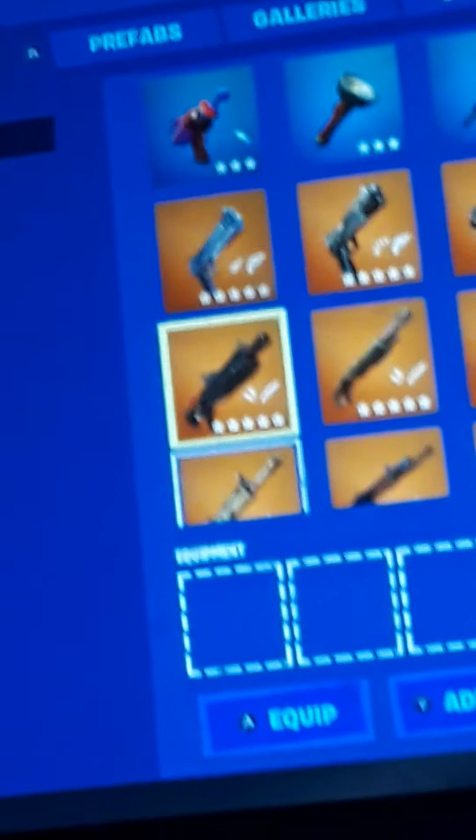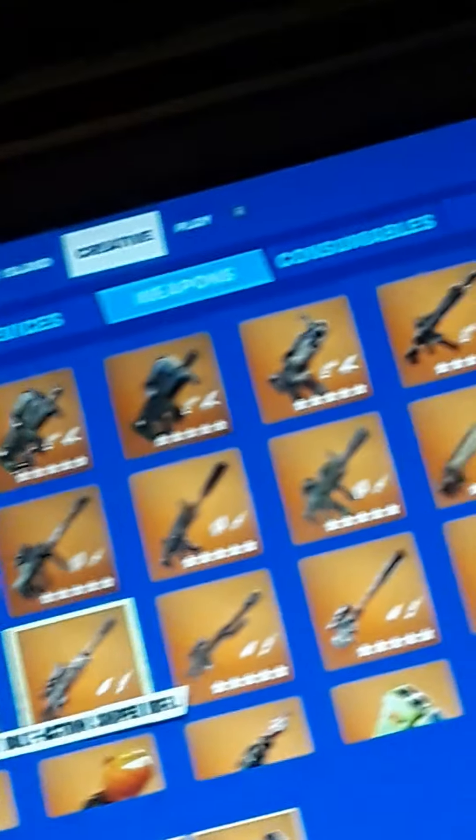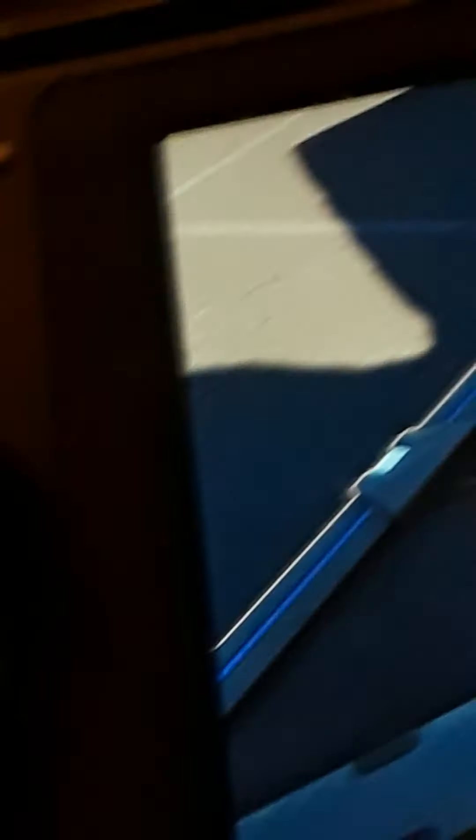Now I'll show you how to put an item in an item spawner. Once you just grab an item spawner, same thing — get your weapon and drop it on. You can also drop multiple weapons, same thing with the other one. You can drop a bunch of different types and it switches out. So if you start the game, it will be there.